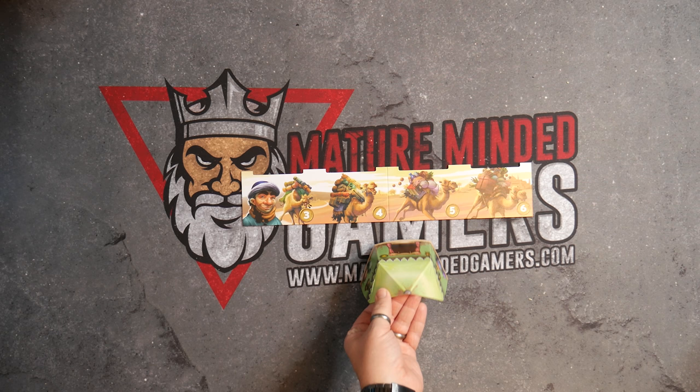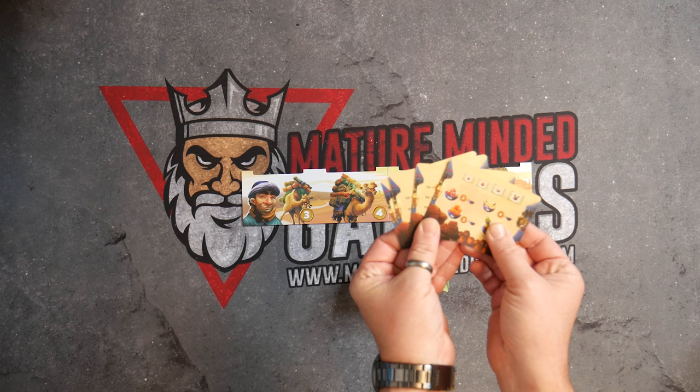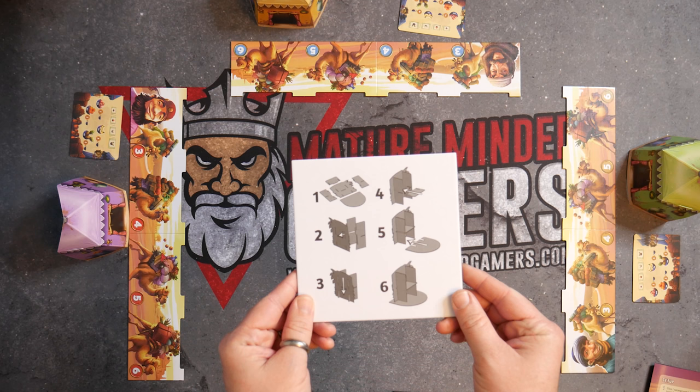Step one: give one caravan and one desert tent of the corresponding color to each player. Each player then receives a set of the four different sale overview cards, one for each of the types of goods.